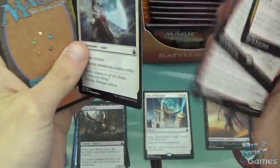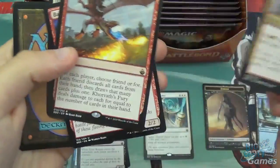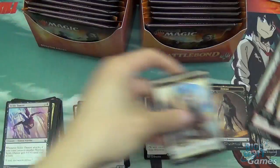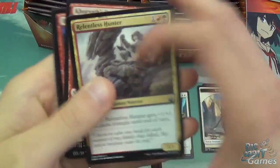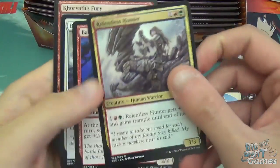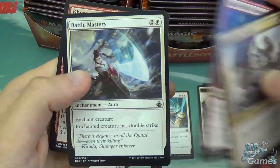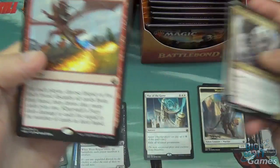Uncommons. The rare was just there because I goofed and forgot that there's a land in the back as well. We've got Relentless Hunter, Battle Rout of Shaman, Battle Mastery, and Korvath's Fury.